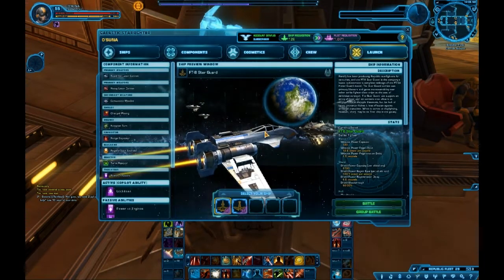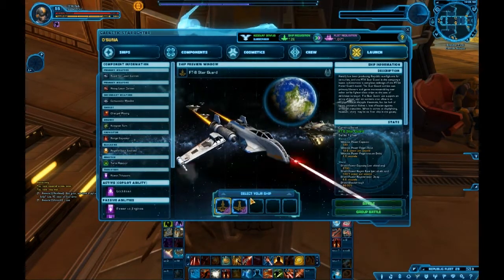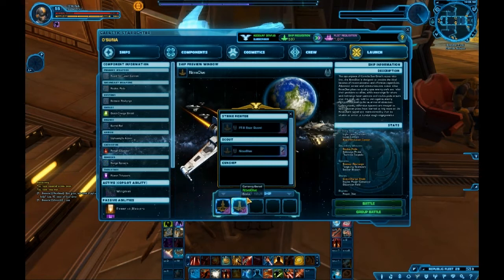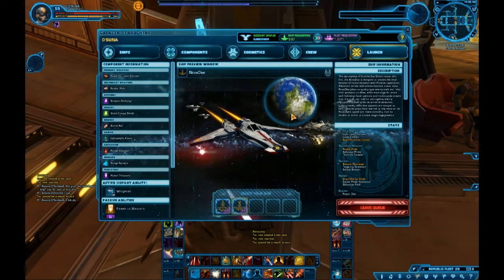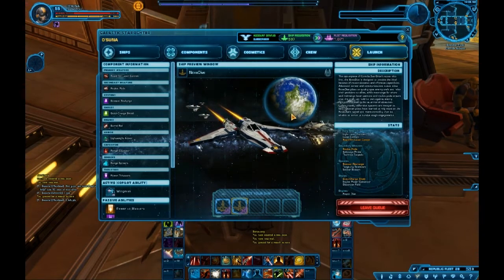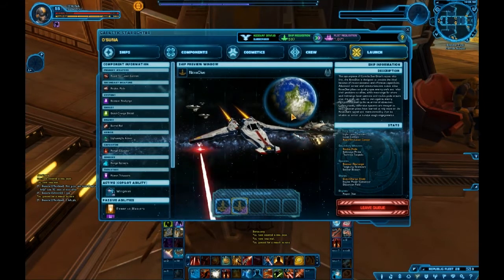The launch section is basically a summary of everything on your ship. I will be mainly playing on my scout ship, mainly because I prefer the faster combat. Let's just get into the queue. The queue times for midnight, especially in my time zone, are not that great. I've only played one game.